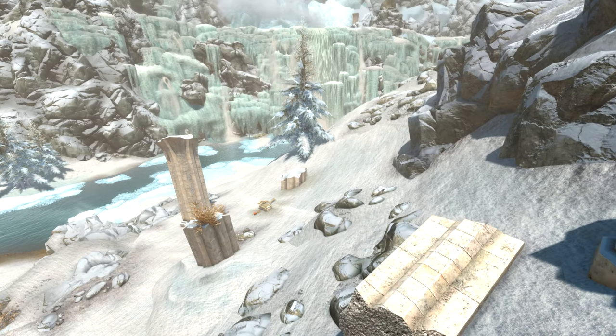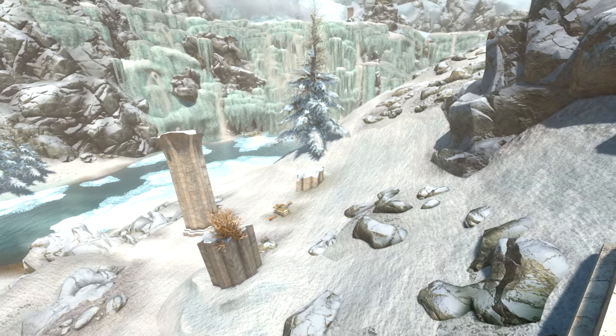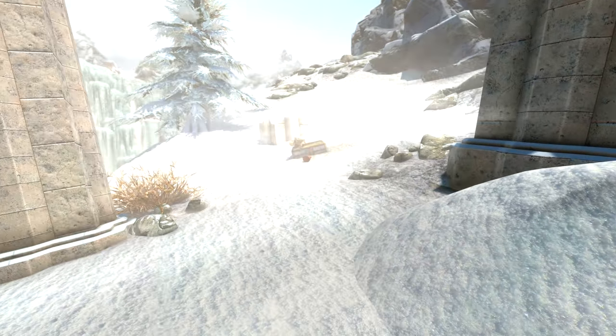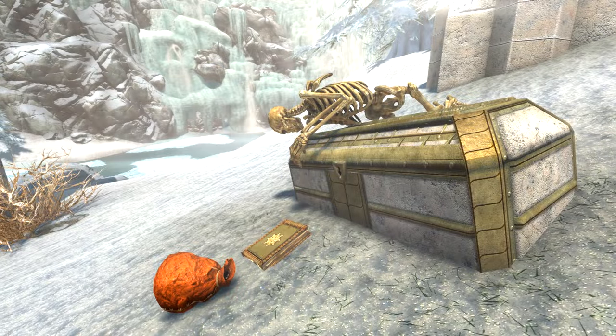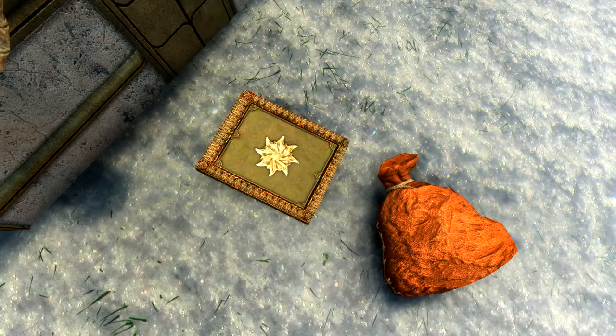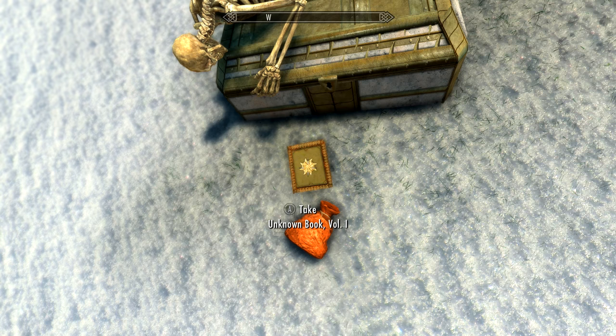As we come out of the forest at the entrance to the Forgotten Vale, just over the hill and to the right amongst some ancient Falmer pillars, we'll spot a skeleton who is leaning on a chest which contains random level loot. More importantly, on the ground, it would appear that this skeleton dropped a book — and not just any book, but the first unknown book. Be sure to pick it up.